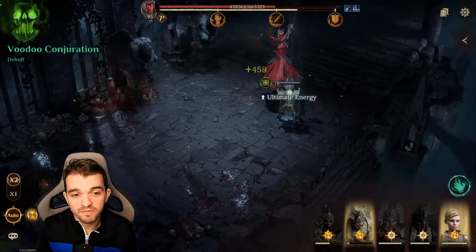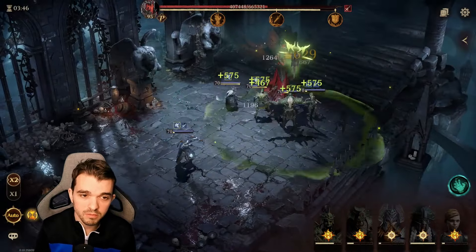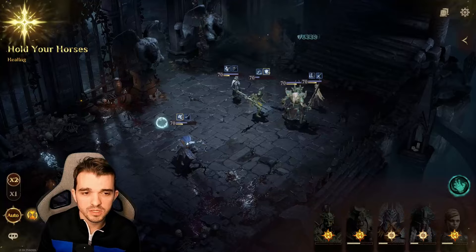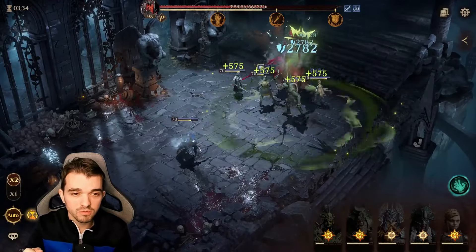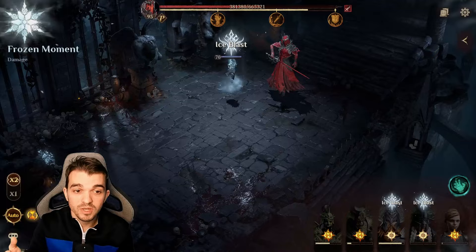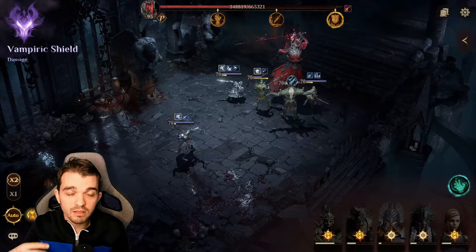Frobart is helping keep Gary alive. The issue with this new Grave of Curse is that you have two tiles of distance from where you can place your heroes, so Frobart won't heal the ranged hero placed in the back row. That's why Gary is one of the best characters for all this content — he can heal the entire battlefield area.